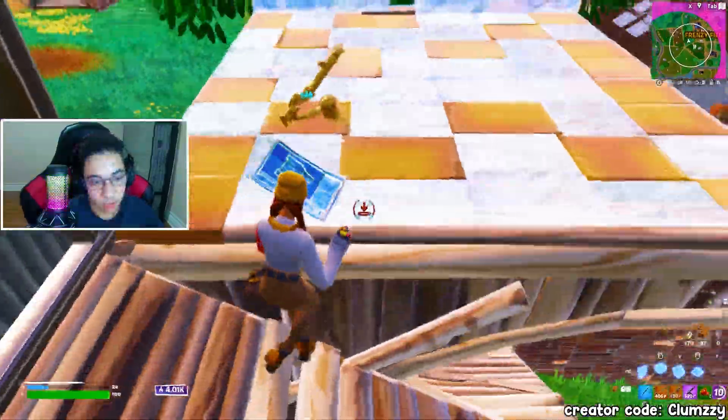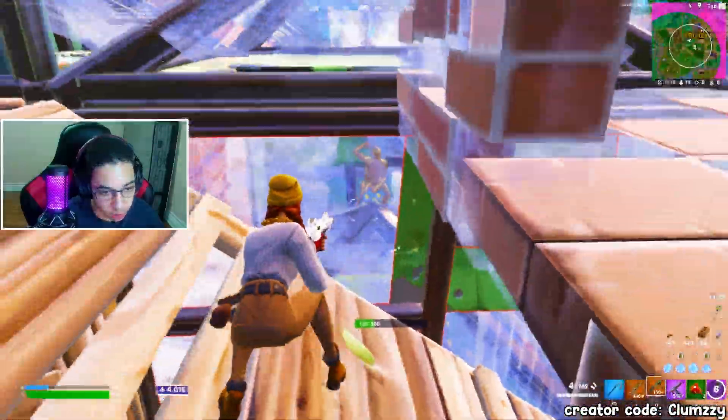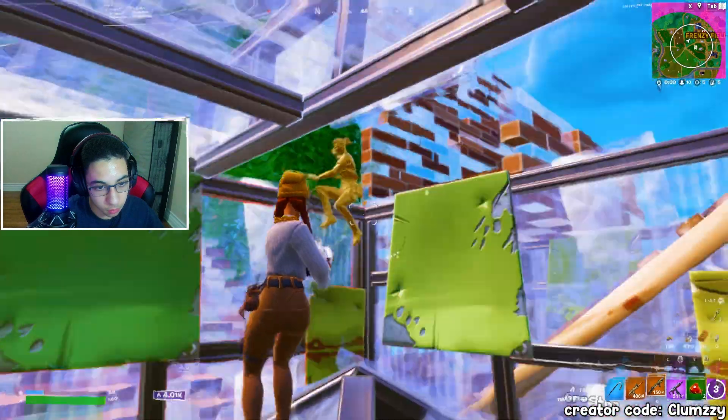Now, this player — after I had lasered him — did a smart play. However, he didn't mean to edit me down. He saw me going towards the right and I think he meant to shoot me as I was jumping on my ramp. As you can see, he's literally facing this way and I'm fully behind him, which allowed me to easily finish off the fight.